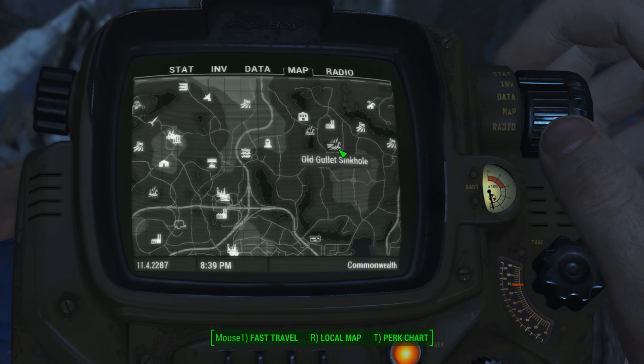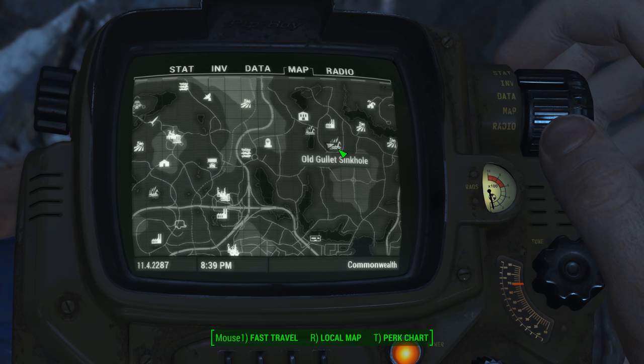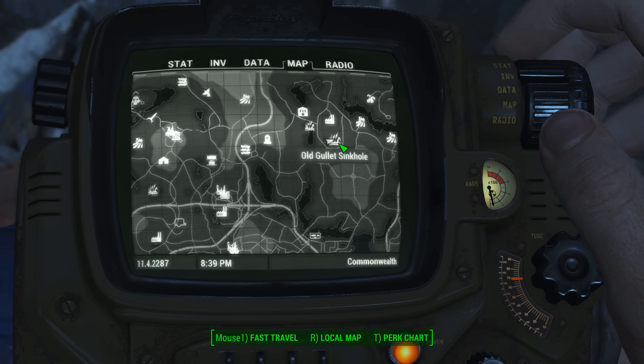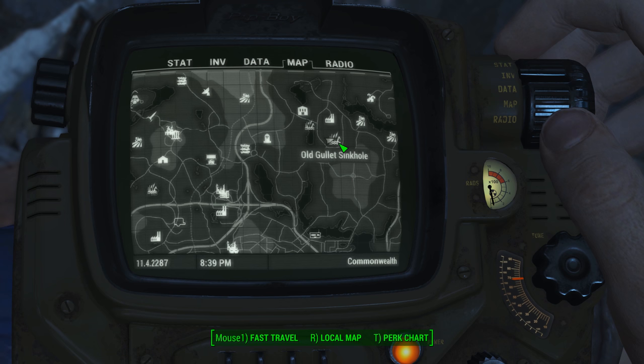Hey, what's up everybody, we are back today out at Old Gullet Sinkhole tracking down another Wasteland Survival Guide. This one's gonna be found just inside the sinkhole — only a few rad roaches to deal with once you get down there, but getting in there you're gonna have to fight off a deathclaw or at least sneak past him.